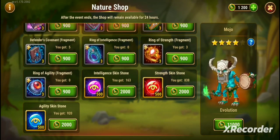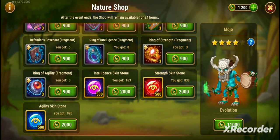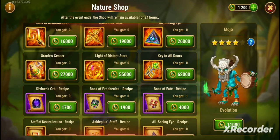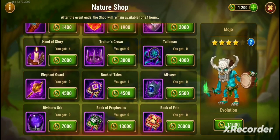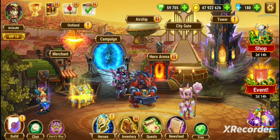It looks like I have 1,200 Nature Coins — I did do that login task last night at 10 o'clock, just because I don't want them to disappear on me. You can also use these Nature Coins to evolve your Mojo. I'm sitting at four stars right now. He's not super effective yet — I do have him leveled to 120, but all of his stats are not 120, so I've got some work to do on Mojo.